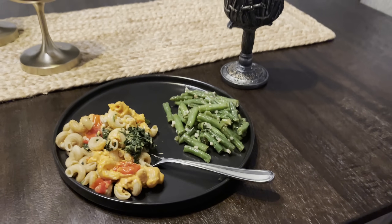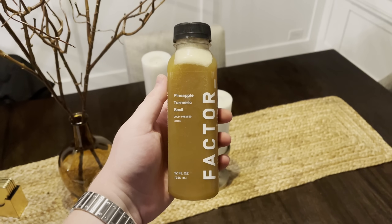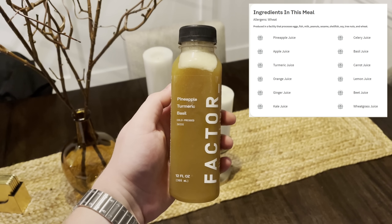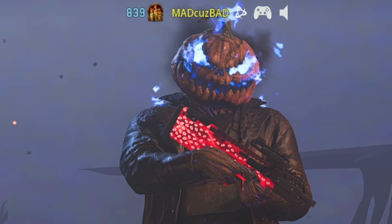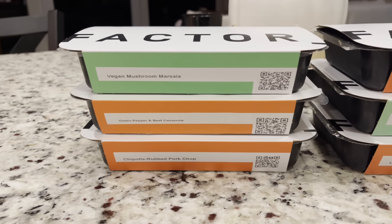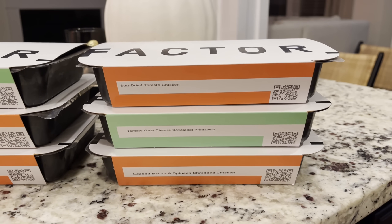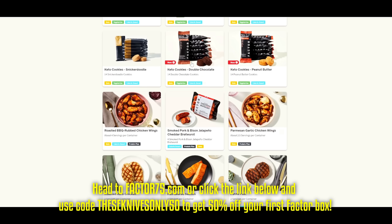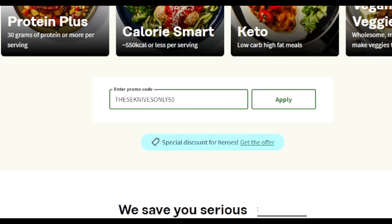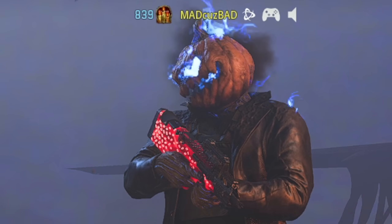Man, those roasted garlic green beans were slapping - Factor always hits the spot just right when it comes to seasoning on their vegetables, chef's kiss. Factor doesn't only do meals, they also have healthy treats as well as cold press juices that are extremely healthy with tons of nutrients and vitamins. With Modern Warfare 3 coming out very soon, now's a great time to prioritize your health while sitting down for hours playing the new CoD. Head over to factor75.com or click the link below and use my code 'theseknivestonly50' to get 50% off your first Factor box.